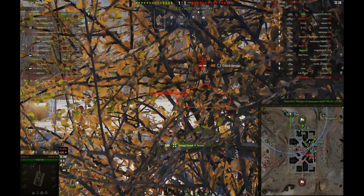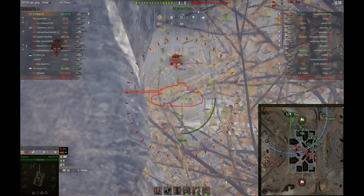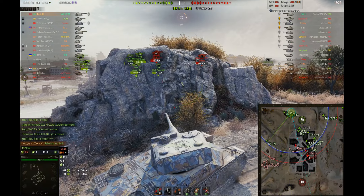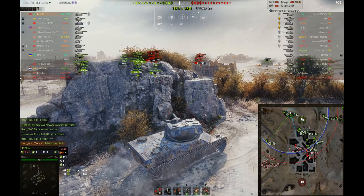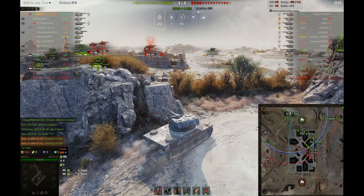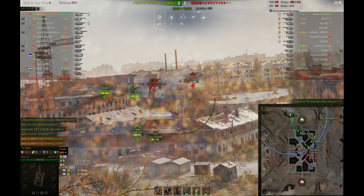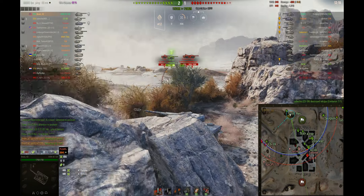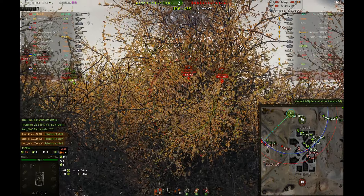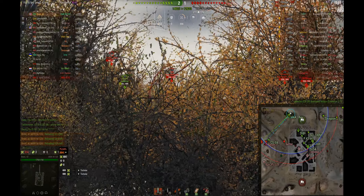It's ultimately about softening up the enemies so that when they push — like with this Tortoise — I get one shot into him, miss the second, and the third goes in. It's about making sure you have vision. The CS-59 is getting good vision; I'd like to see him back up to a safer distance where he could still spot, but now he's getting trampled.